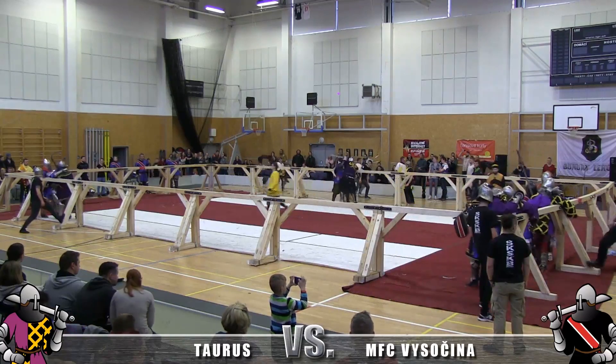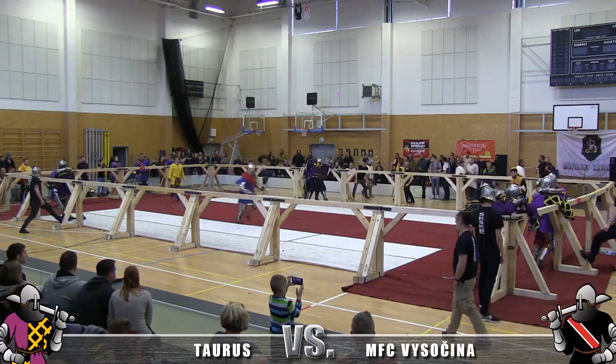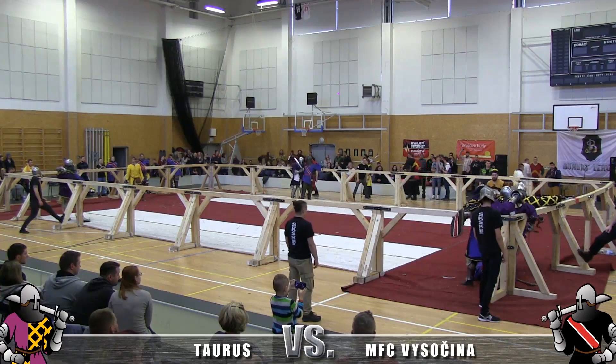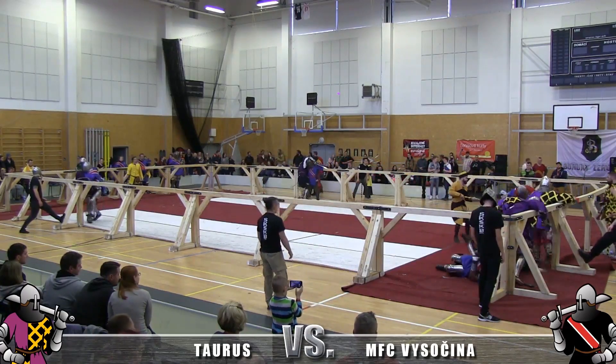You can see two Vesachina against one Taurus in one corner, while on the other side there are two Taurus engaging one Vesachina. And one Vesachina is on the ground. It's hard to resist for two opponents.